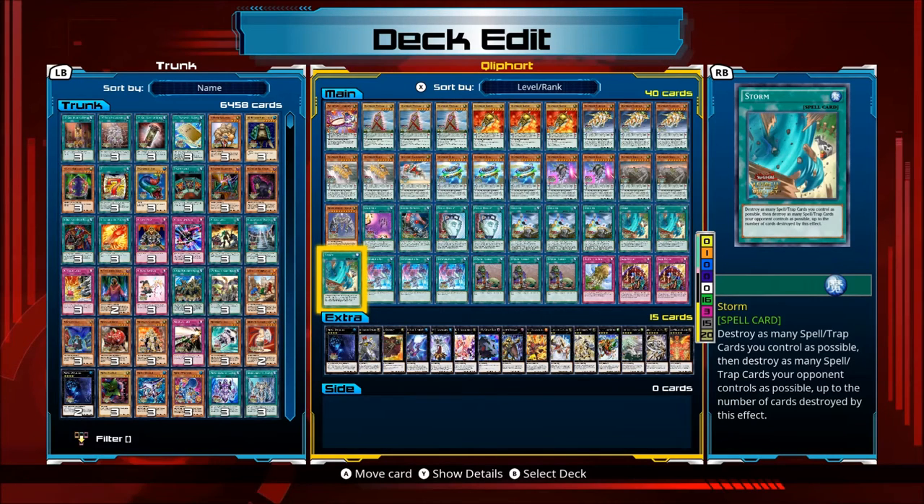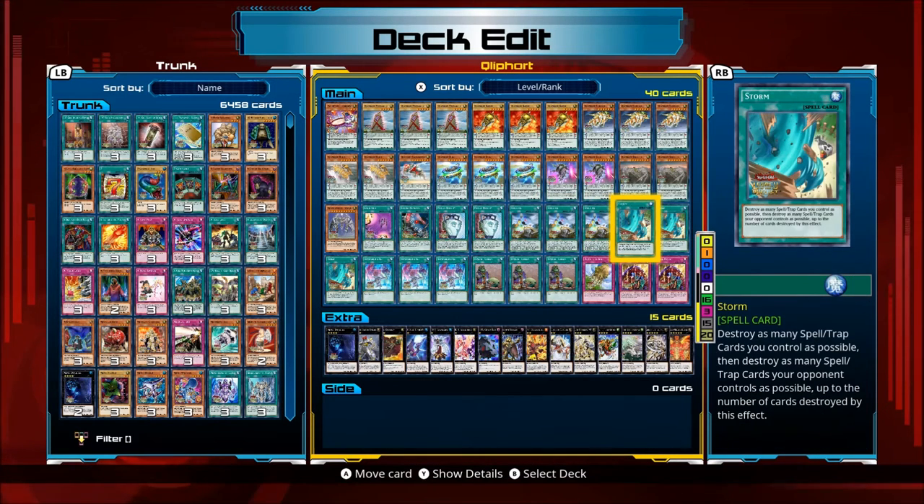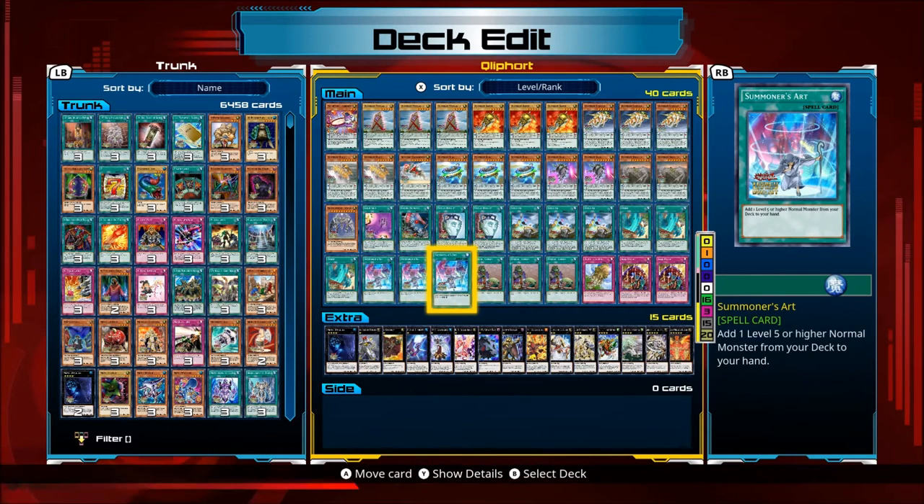Storm — destroy as many spell and trap cards you control as possible, then destroy as many spell and trap cards your opponent controls as possible, up to the number of cards destroyed with this effect. The good thing about this card is your opponent doesn't even have to have any cards for this to activate — you just destroy your field regardless. But if your opponent does have a couple, you can destroy your Scout and Sacrifice on the field, destroy two of your opponent's back row, and Sacrifice's search effect goes off. I run three of Storm and you can find a lot of storm builds on YouTube.